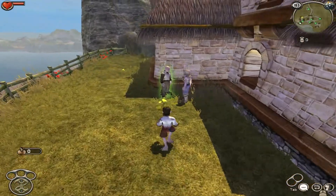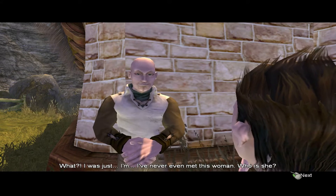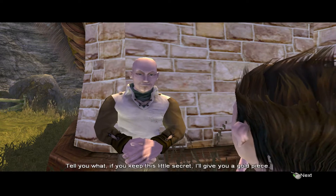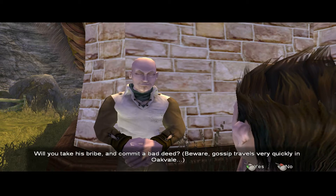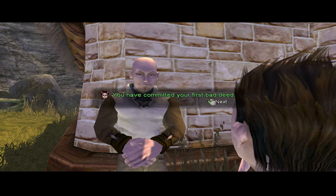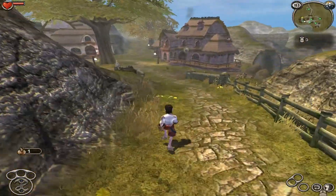First green dot: hiding behind a home and a house is a man with a woman — 'I've never even met this woman, who is she?' He asks us to keep his secret from his wife and offers a gold piece. We have a choice: take his gold piece but get a bad deed, or not take his bribe and get nothing. We're going to take his gold piece. He advises us not to get tied down to one woman. I've committed my first evil deed and got a gold piece out of it. But we're going to go and tell his wife anyway — and that earns a good deed. Ratting people out is a good deed apparently.